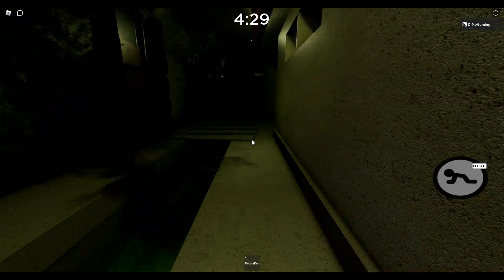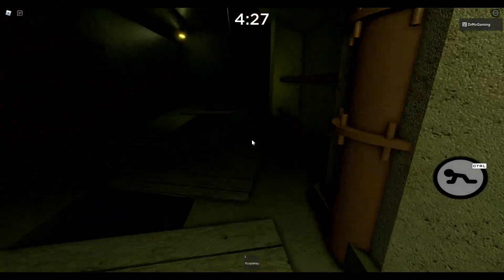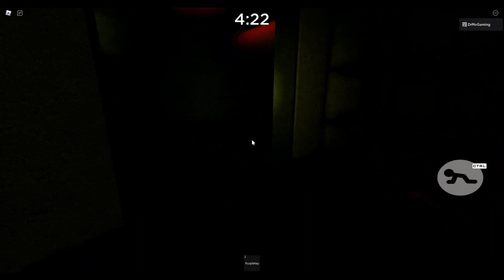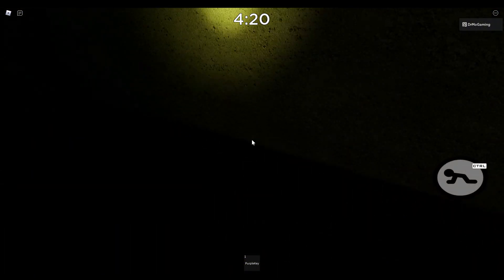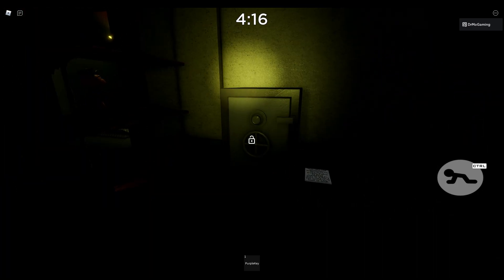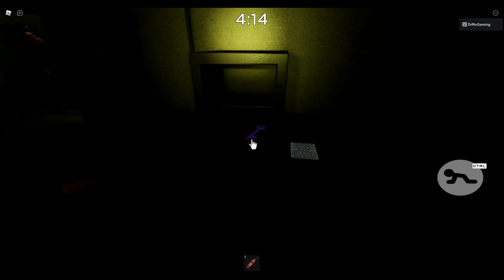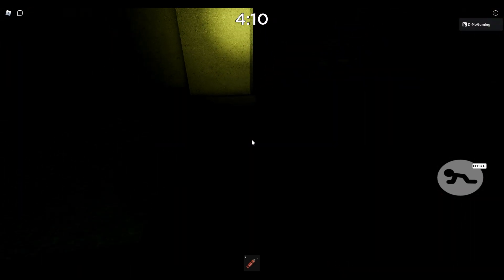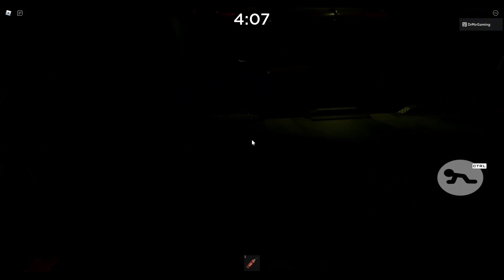Is it like snake skin? Like an alligator - you're wearing alligator skin for fashion? Interesting. There's sewer water there, so I'm trying to be careful. Let's go ahead and grab that - there's the purple key. We're going to run back over and take out the explosives, which is where I got the purple key from.